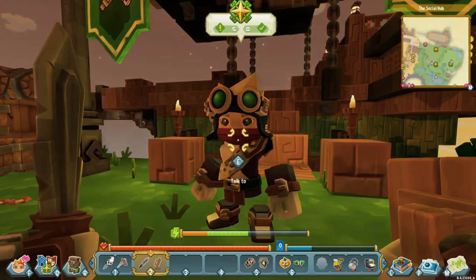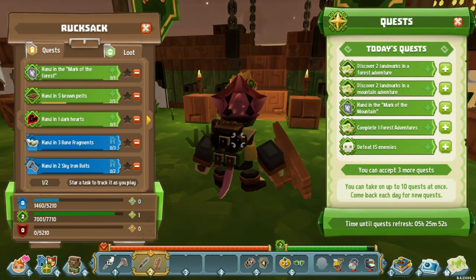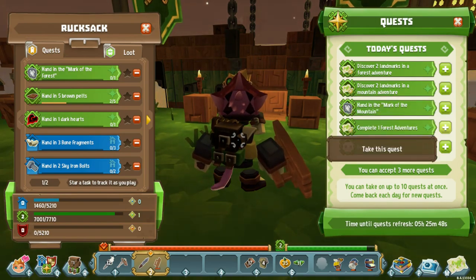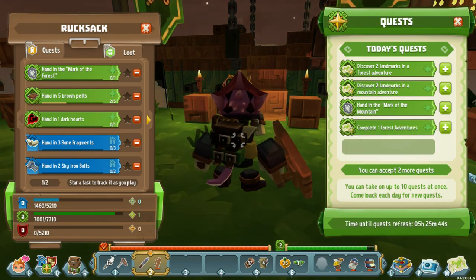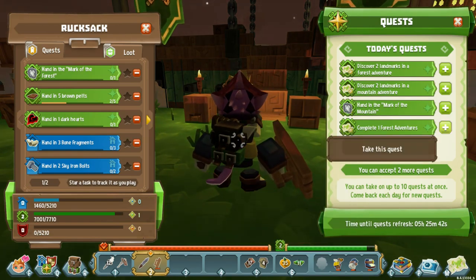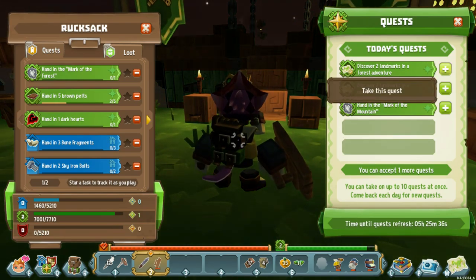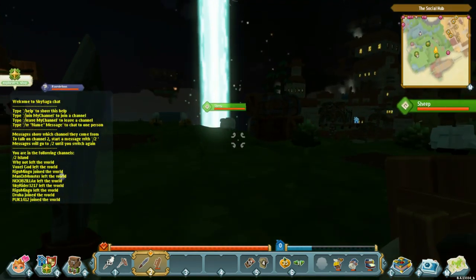This guy has five quests as well, so it seems like they each have five. Cover two landmarks, forest adventure, mountain adventure, hand in mark of the mountain. You can accept three more quests — defeat 15 enemies, complete one forest adventure, discover two landmarks in a forest adventure. Okay, so now we're gonna go and work on those quests.